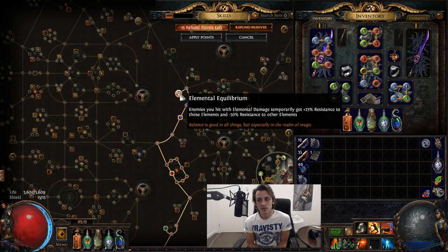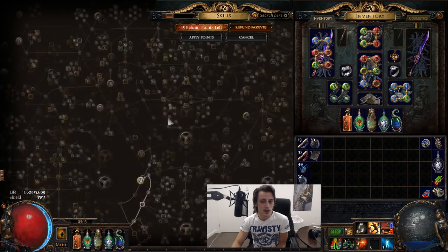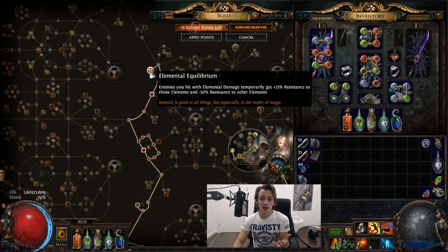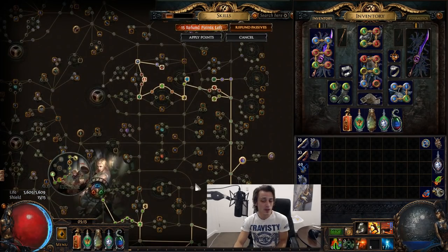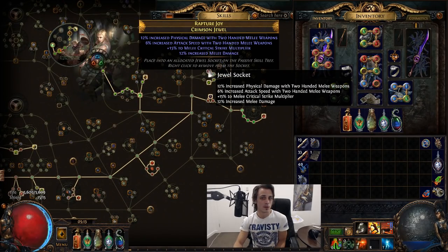EE should be a net positive, but you can't use heralds with it, can't use any other flat damage from gear, jewelry, anger, wrath, any of that. As an Elementalist building around heralds, you definitely can't use Elemental Equilibrium and should go pure penetration instead, which makes it a bit of an iffy situation but possibly still worth it. Currently I'm just running EE, extra frenzy charges, and a bunch of damage from jewels.